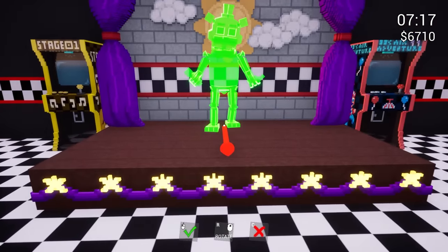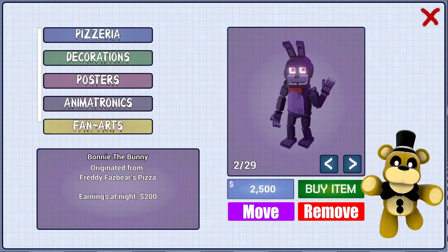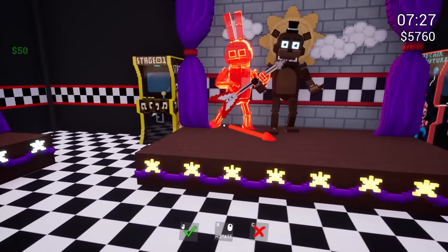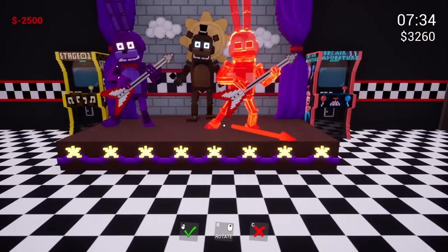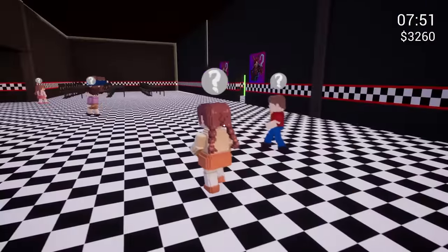We kind of have to buy animatronics because I think it will increase our rating. There's a Freddy Fazbear — and they also come to life at night and eat us, so why am I buying these? I think Chica's on the right and Bonnie's on the left. Chica is $5,000 and gives $500 per night — it's going to take like two weeks to pay her off. That's crazy.